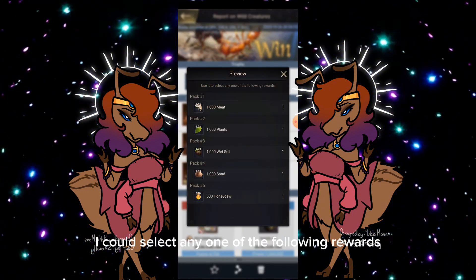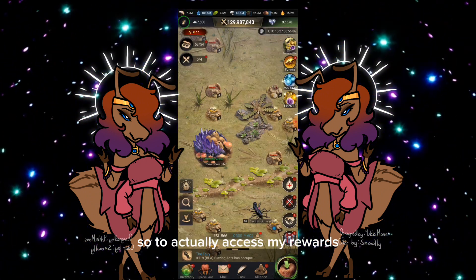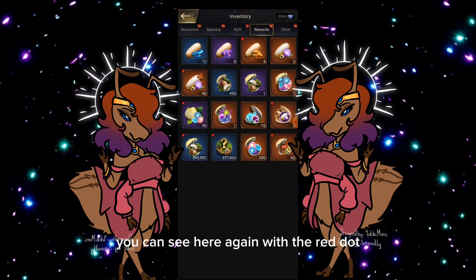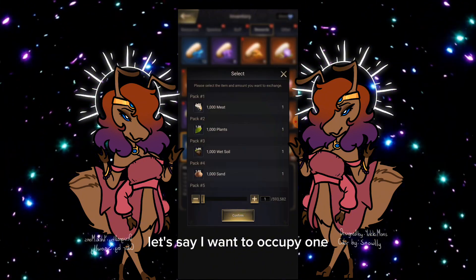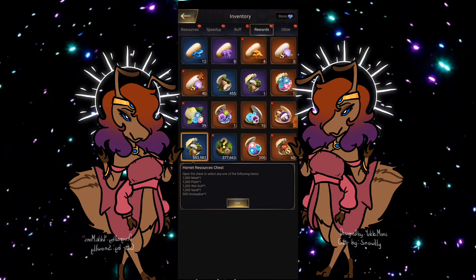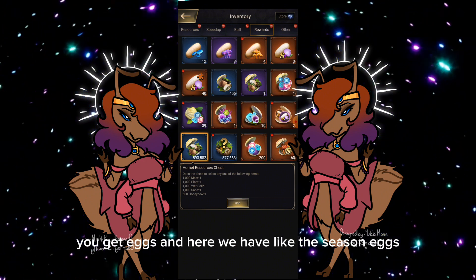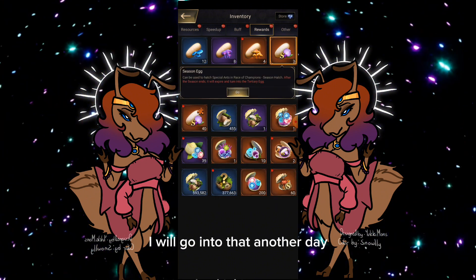Here's my report and what I got — all these rewards are really, really nice. I can select any one of the following rewards. To actually access your rewards, go under rewards in the inventory, and you'll see the red dot indicating what you can do. You can choose whichever category of resources you need. Just like season creatures you get eggs, and we have season eggs here — I'll go into that another day.